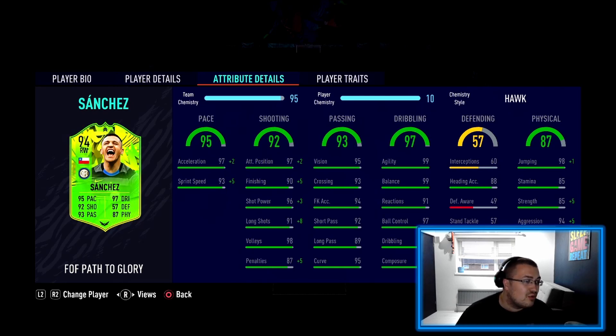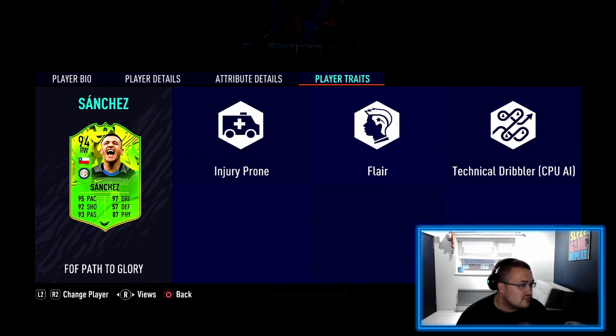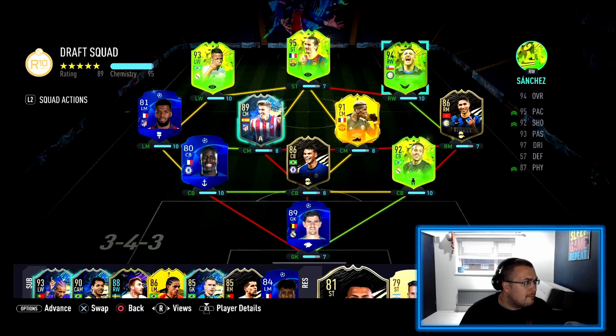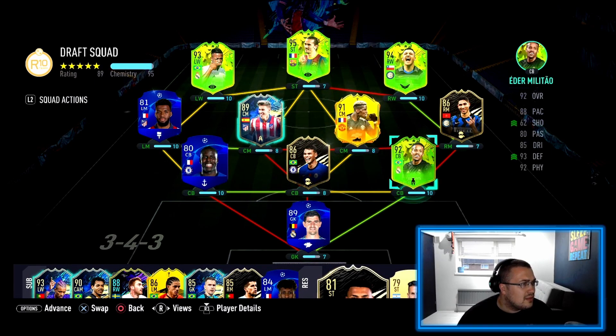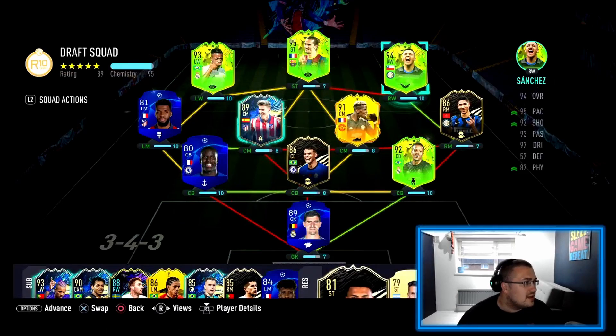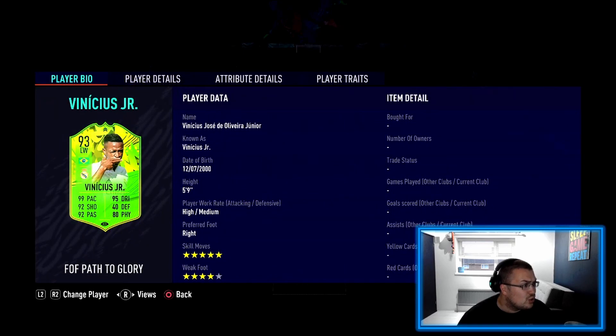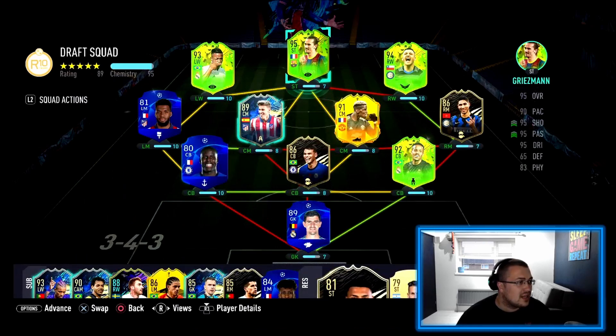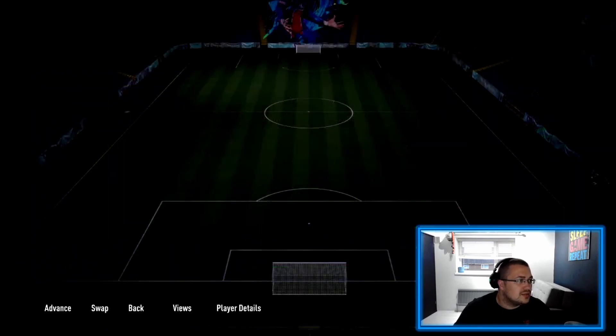Overall the card looks absolutely phenomenal — injury prone, that is facts, flair and technical dribbler. This is the team we got at the moment. We do have Adam Milito if you want to check out, there will be a player review on my boys P and T channel. The attacking force — look, Vinicius Junior is here, who looks absolutely insane. But yeah, anyway let's go into the Sanchez review.